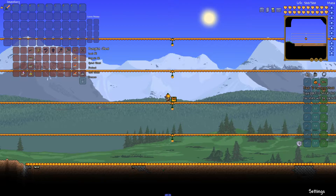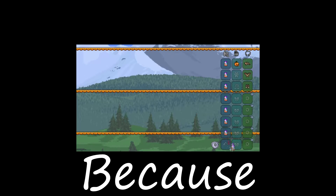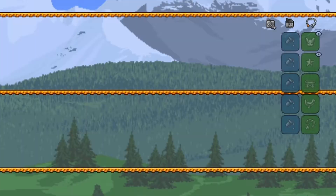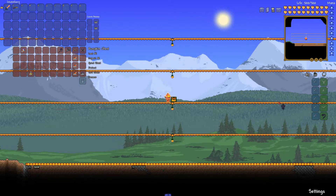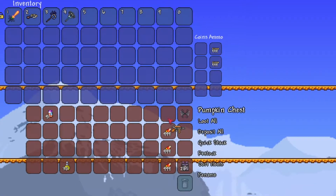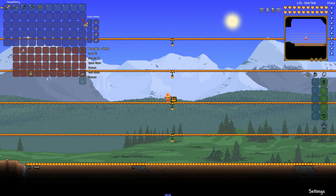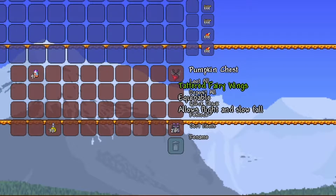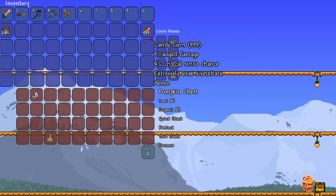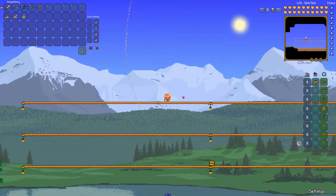We'll use the jack-o'-lantern mask as vanity just for fun. We will also put on the Burning Hades dye just because it looks cool. Stake launcher as a ranged weapon, we'll use the necromantic scroll. We got a spooky hook. Raven staff is going to be our summon. Bat scepter is going to be our main mage weapon, and we also have the candy corn rifle, which is going to be our ranged attack. We'll put the ammo here. We got some tattered fairy wings, and we have the naughty present, which is what we're going to use to summon the frost moon. Also shine potion just so you guys can see better.